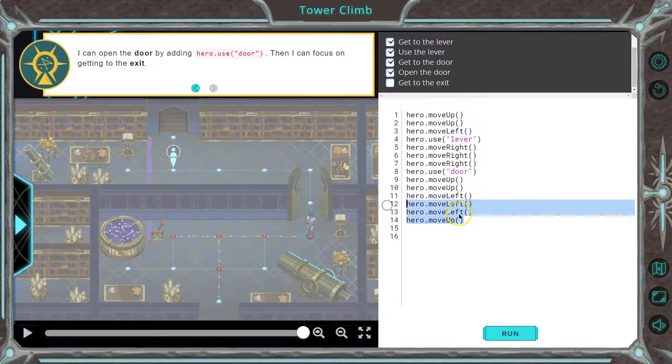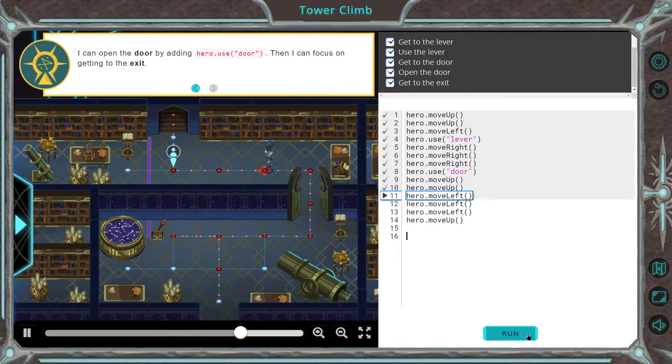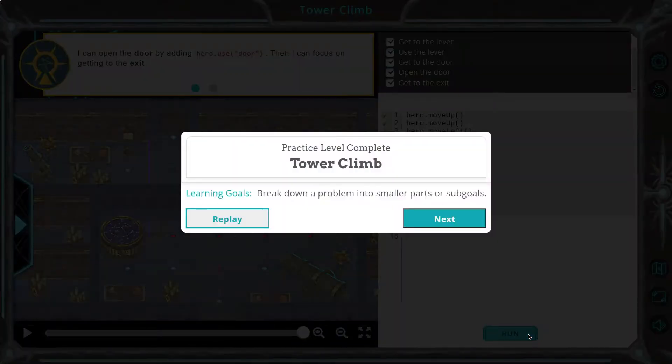We haven't learned this yet, but I'll just demo it — I could also put a two here. If you were paying real close attention, it shows you that you can do that. Let's hit run. Ta-da! Awesome. Oh, it's getting tricky — onward!